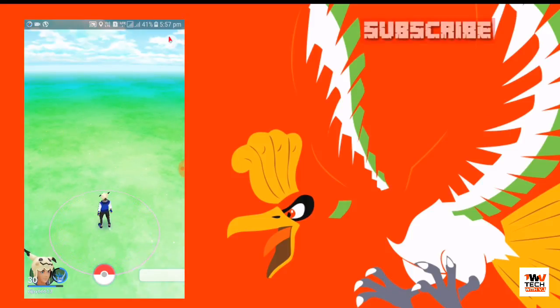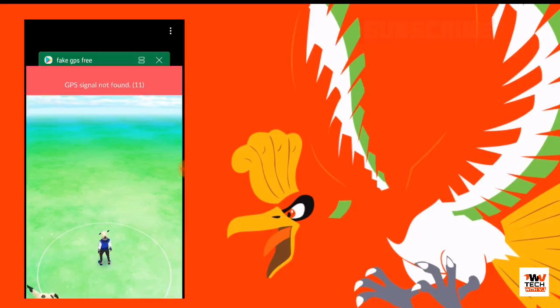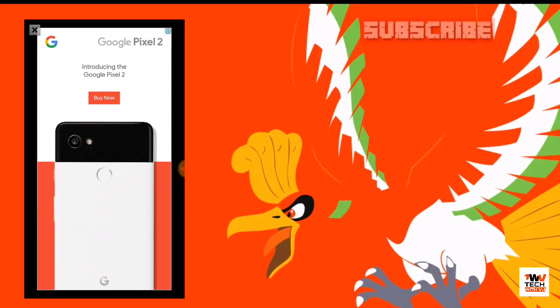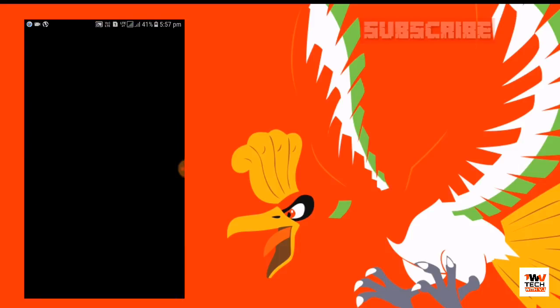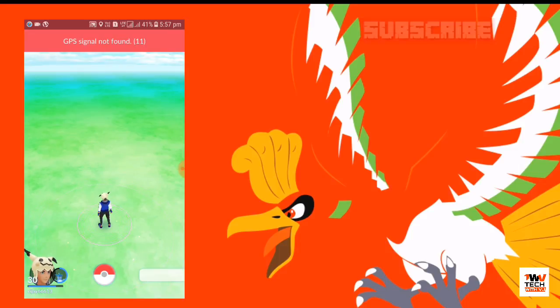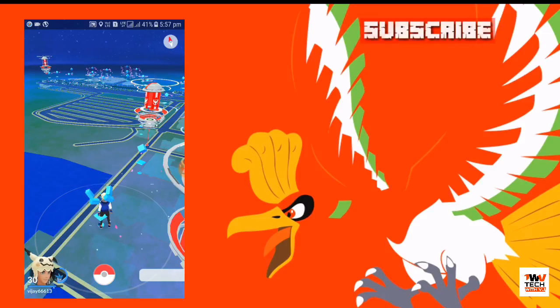If you get a popup like "GPS not found," just simply go back to Fake GPS Free and re-engage the location. When it engages, it will take you to the place where you want to play. Here I am in Santa Monica, as you can see.